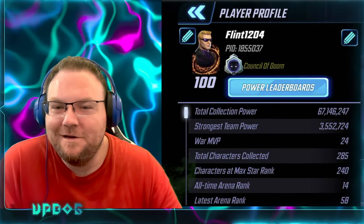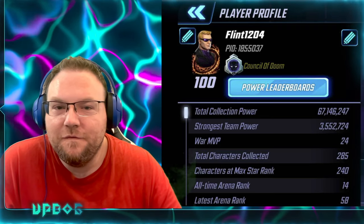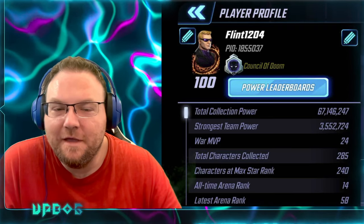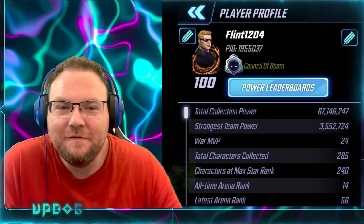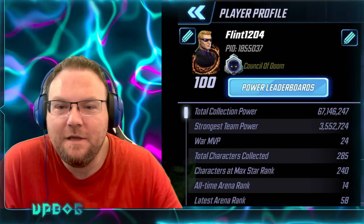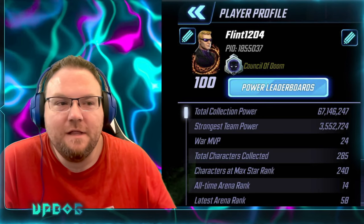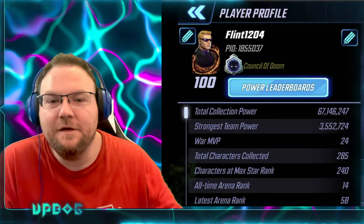Recorded live with little to no editing. It's Defense Up. What's going on, everyone? Today we got Flint1204 from Council of Doom, wanting to do some Crucible Defense Up with us. He's got a 67 mil TCP. He is in Platinum 3, just fell out of Diamond 1, trying to get back up there, so let's see what we can do to help.